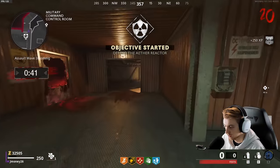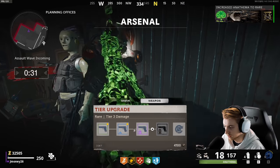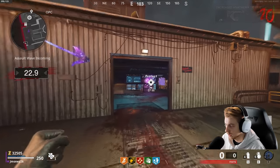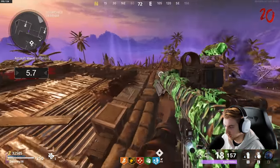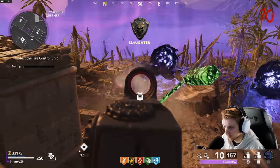We have an assault wave. Can I upgrade this again? Oh yeah! I'll take level two as well. Let's get out there. We still got our cruise missile from our last assault wave so we can throw that down. Throw our napalm down — we're chilling. Gotta get some crits from up here, drop down.